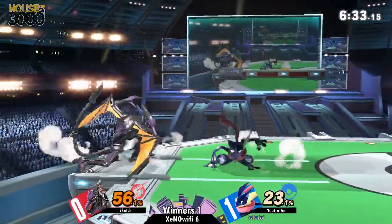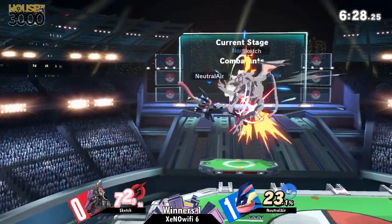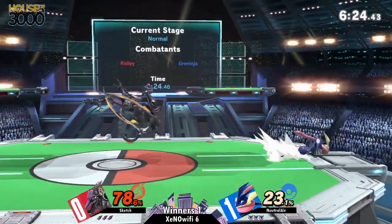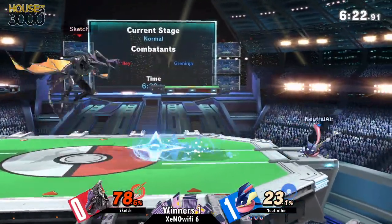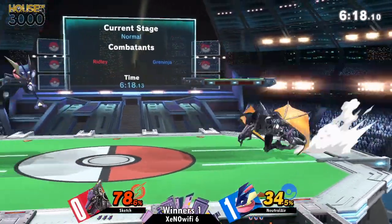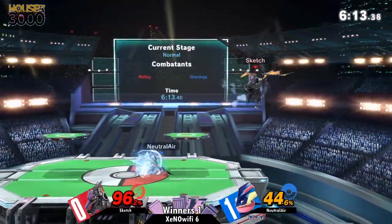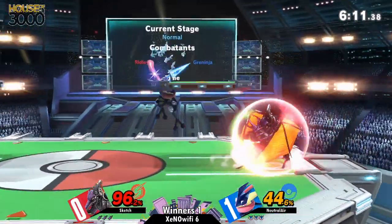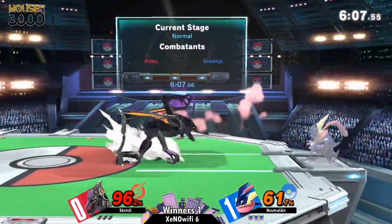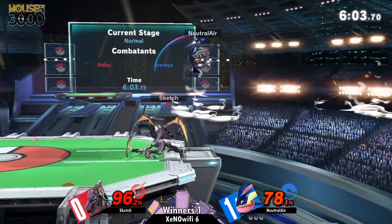In game number two, we got the same stage again and same matchup. We're seeing somewhat similar things happening in this game compared to game one — Ridley having a really tough time getting Greninja off. Sketch is kind of hoping that a neutral air is going to make a bad approach again and not get a good punish. That was a really good backer off the dash attack — a big move covering front and back.